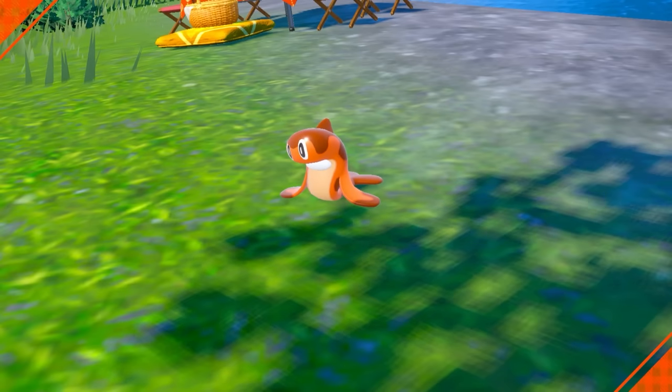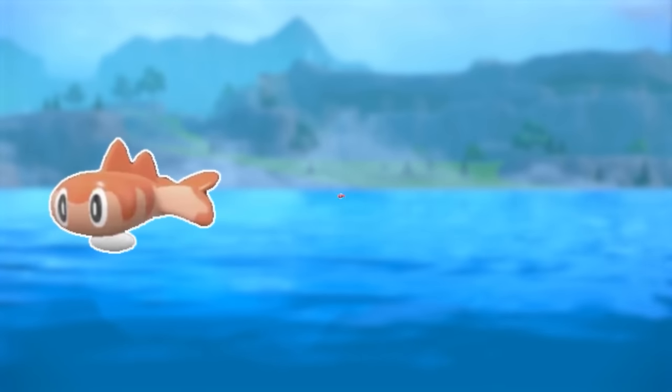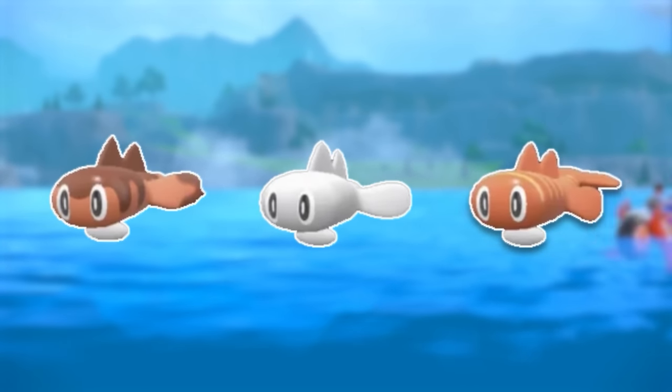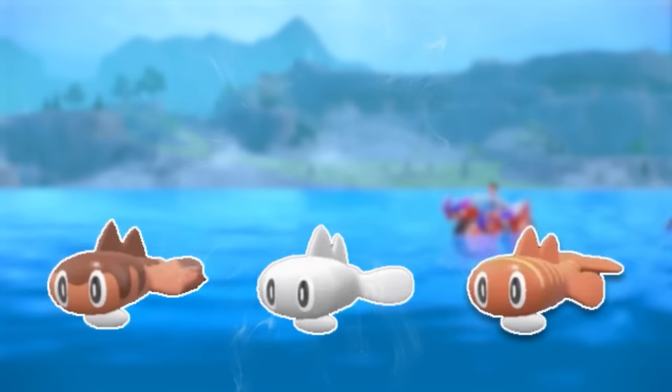This is Tatsugiri, and it actually has three forms: orange, yellow, and pink. Each of its forms also have their own Shinies. So if you want to catch a Shiny Tatsugiri, you're going to need all three of them, and if you want to collect the whole group, you need six.